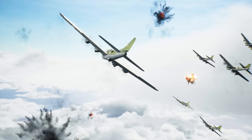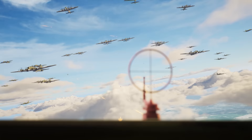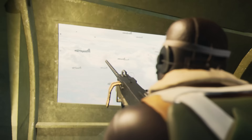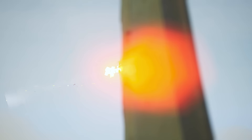The lead plane reluctantly turns away for home. But it doesn't all go the Germans' way. Inside the B-17s, the guns are firing in all directions. As a Bf-109 flies past, it gets caught by the waist gunner. Another 109 is taken out by a tail gunner as it tries to come in from behind.